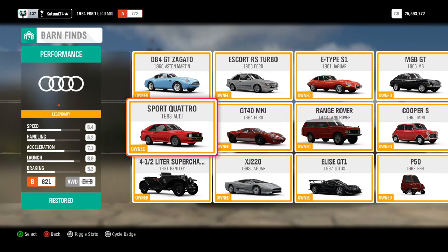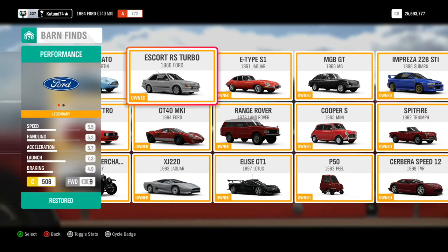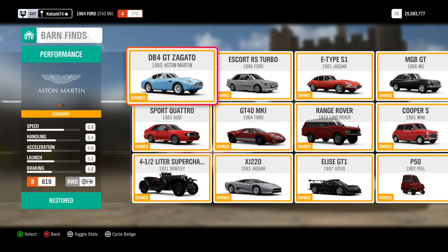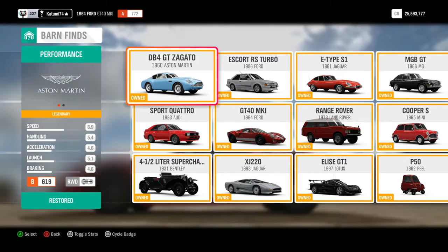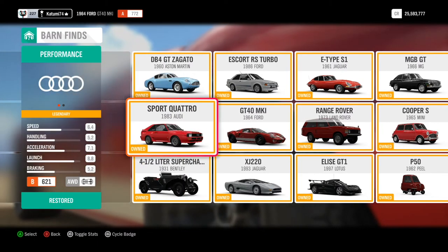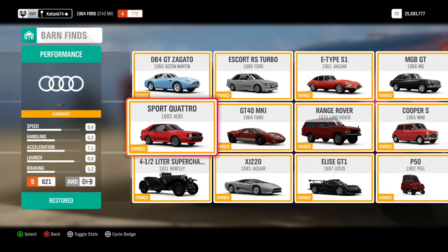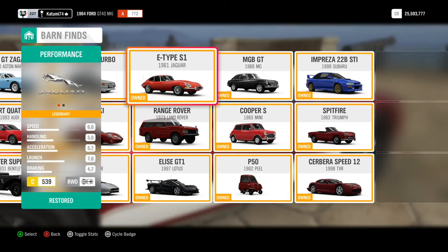There we go. Those are the barn finds. I had a friend who had one of these — his first car, a red Escort RS Turbo, and it was exactly that model as well. He loved it — that was 1990 and that was his first car after he passed his test. I don't know anybody who's had one of these, but they are beautiful. What else have we got? I do know someone who had an Audi Quattro — it was red, like this one. It didn't have body kits or anything like that, it was pretty much standard, but yeah, he loved that car.